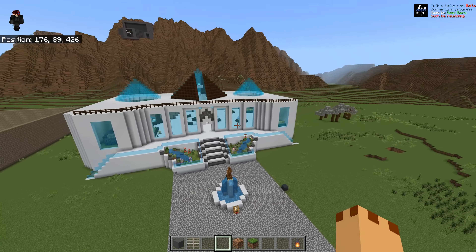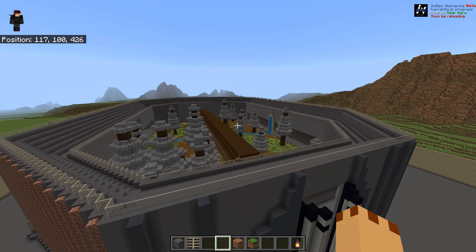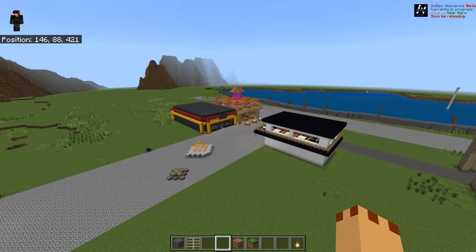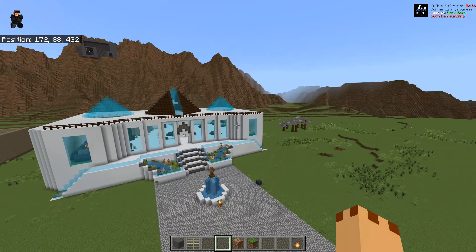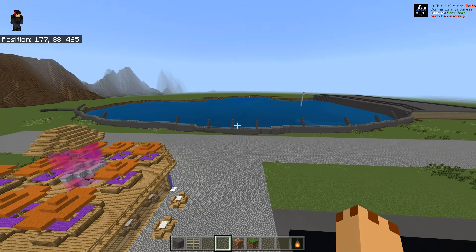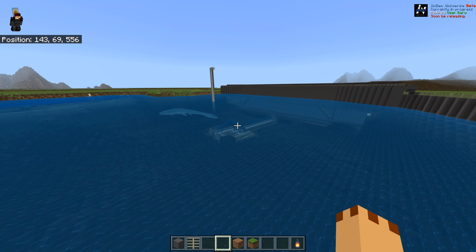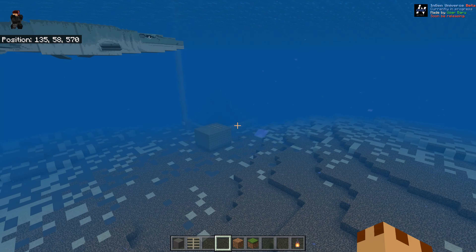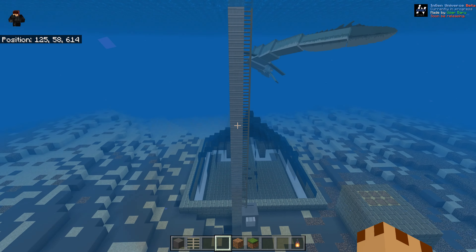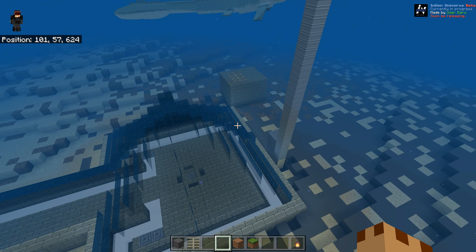We shall start here. We have the Vista Centre, T-Rex Kingdom, a different Mosasaur build over there, some of Main Street done, an Aviary, and a Raptor Paddock to show you as well. If you've got the Jurassic World add-on you'll be able to see everything in action; if not, the map will just download. There are some other add-ons in the pack like Jurassic Vehicles and InGen Universe.